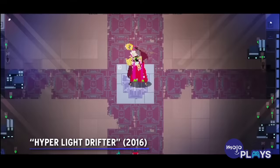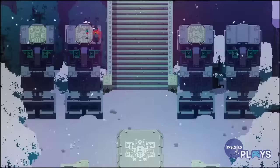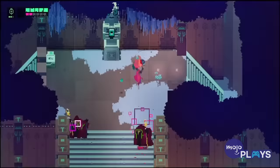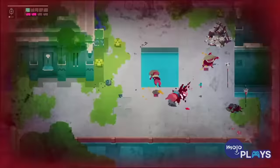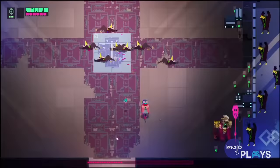Hyper Light Drifter. For those looking for a bit of tense action in their Zelda, Hyper Light Drifter more than hits the mark. As the Drifter, players navigate a stunning pixel art landscape battling monsters, all while suffering from a life-threatening disease. Lead developer and designer Alex Preston specifically took inspiration from A Link to the Past, while also likening it to Diablo.